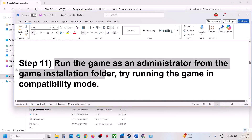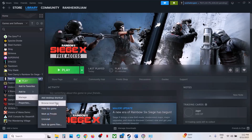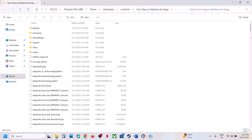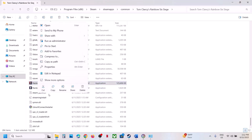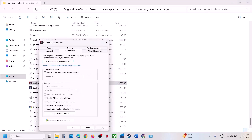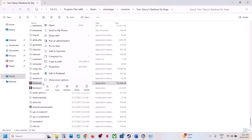The next step is to run the game as an Administrator from the game installation folder. Click on Browse Local Files, find the game exe file, right-click it, select Properties, go to the Compatibility tab, put a check on Run This Program as an Administrator, hit Apply, click OK, then double-click to launch the game from there and check.